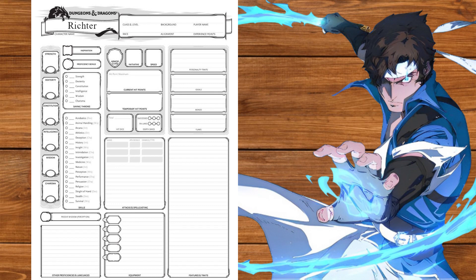Hello everybody and welcome to another Nephilim build. Today we're going to fix our mommy issues with a whip as Richter Belmont from Castlevania Nocturne. As always keep in mind that these videos are about capturing the spirit of the character rather than capturing their abilities perfectly. With that said, let's start with the ability scores.